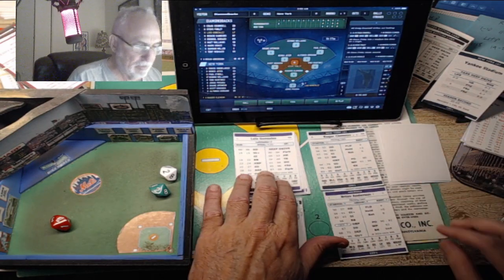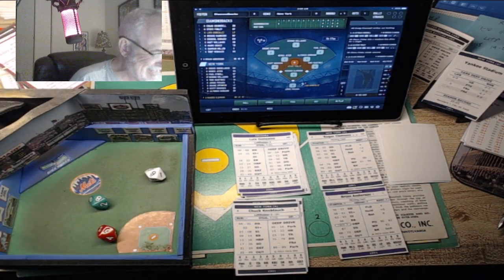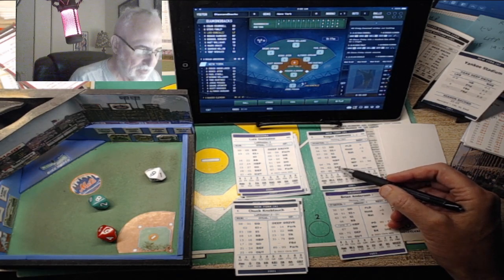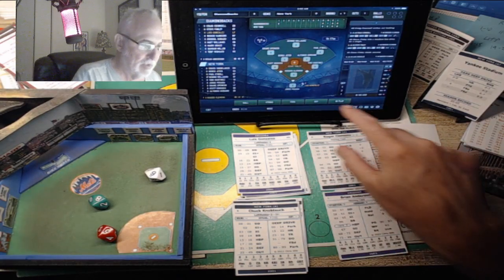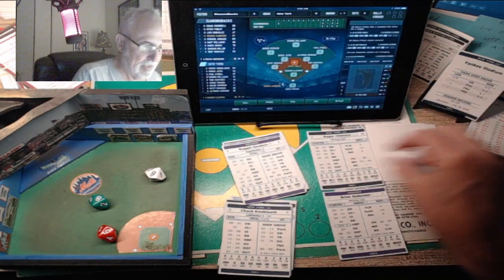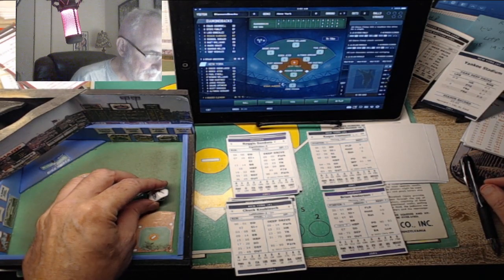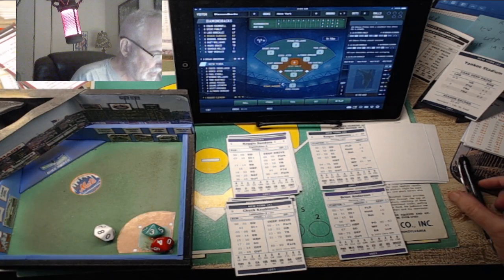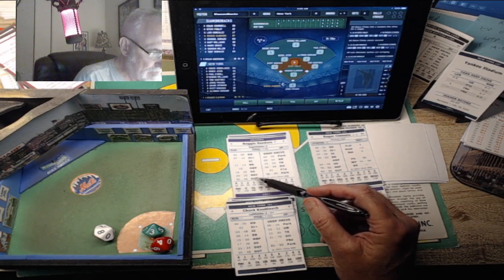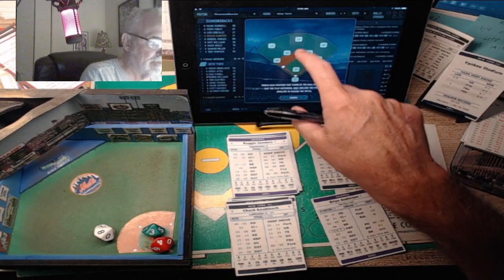It's going to be Luis Gonzalez, a lefty. The pitch is a 69 - that's a strikeout. And up comes Reggie Sanders, who hit 33 home runs and batted .263 that season. It's a 48, which gives us an out - the green tells us it's a three, bounced to third. That retires the side. We got through half an inning with no score, and the Yankees are coming to bat at Yankee Stadium, facing Brian Anderson, who was 4-9 with a 5.20 ERA.